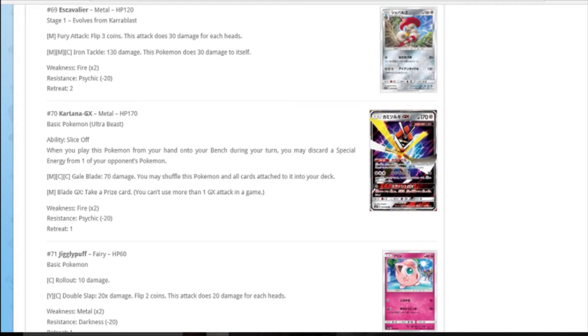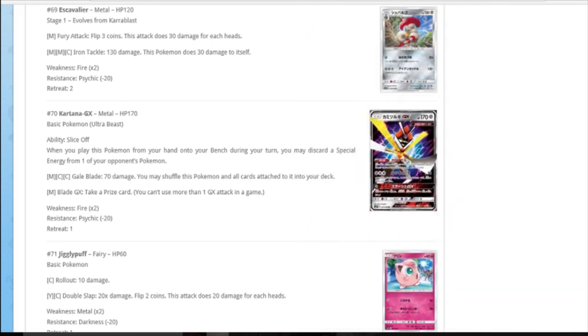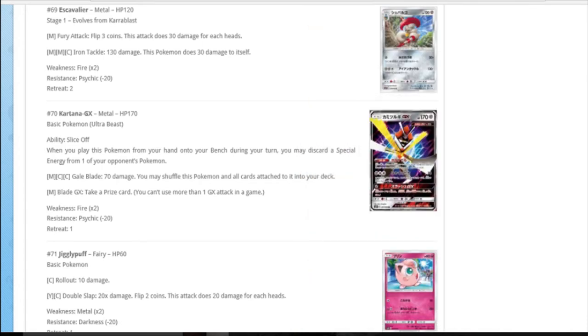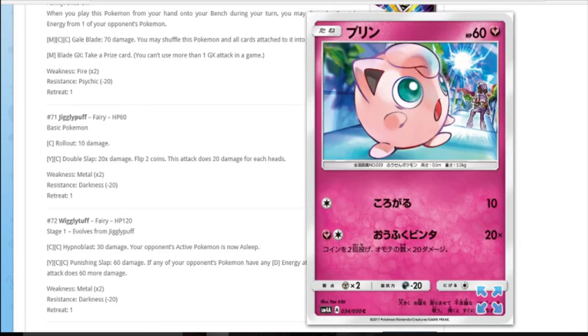Ultra Beast number four is Kartana. Ability: when you play it from your hand to your bench, you may discard a special energy from one of your opponent's Pokemon. Definitely useful - really really good in expanded with Toad and AZ, so you keep picking up and spamming their special energy. Gale Blade: metal double colourless for 70, and you may shuffle it back into your deck - you don't have to. That's 100 with band. GX: one metal, take a prize. It's going to be a one-off in Metagross or something. You can play it as a one-off in Rainbow decks. You could use a stack of Rainbow Energy at an Acerola to reuse it.